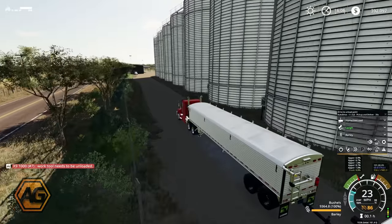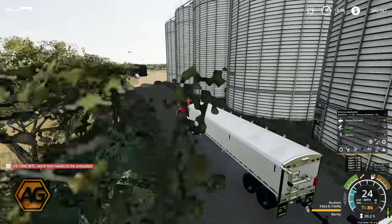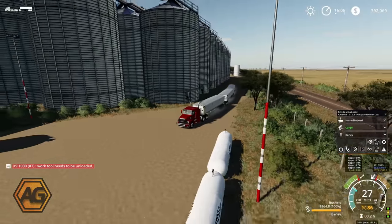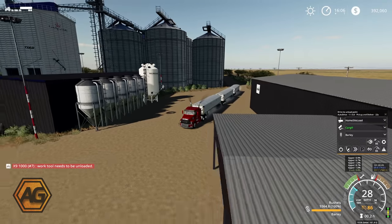This is the first time we've run this truck unit on AutoDrive. We're just keeping an eye on it to see how it's going. Back at the farm, all the combines are up and going, all the grain carts are up and going. We've got the other truck running to the sale point - he's just unloaded and should be heading back towards the farm by now.